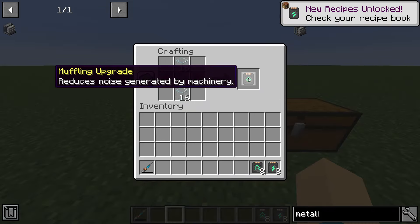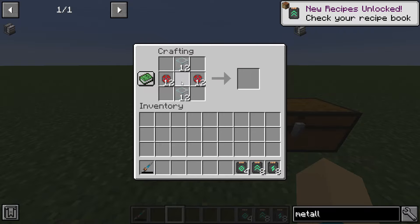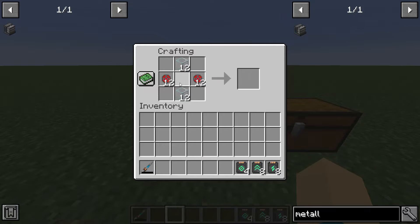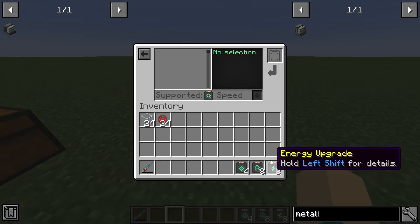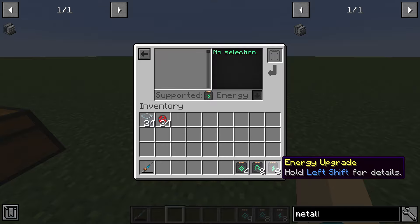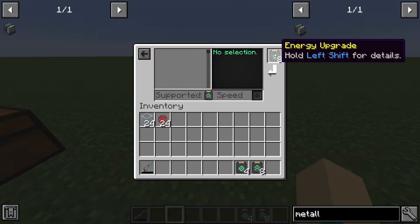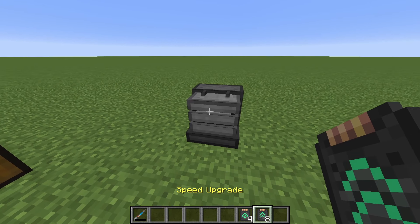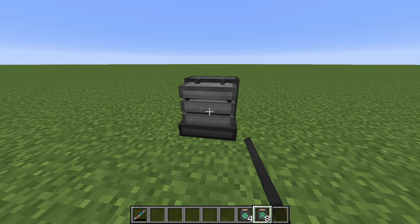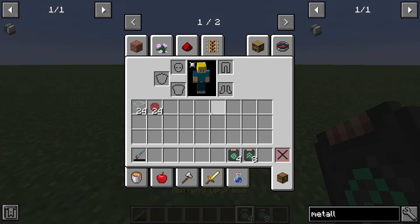So I'm going to go ahead and just make all of these. The energy upgrade requires gold dust in the middle. The speed upgrade requires osmium dust in the middle. The muffling upgrade requires steel dust in the middle. And if you don't know how to make those, most of those you're going to learn how to make right now. You can either send the upgrades in one at a time, or you can hold it, shift-click, and right-click, and they'll send in. Now I'm in creative mode, so they're not being consumed.